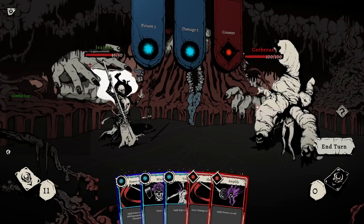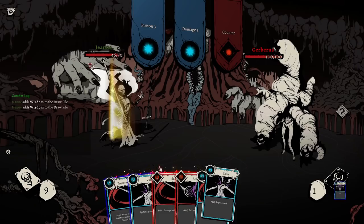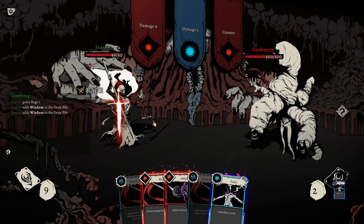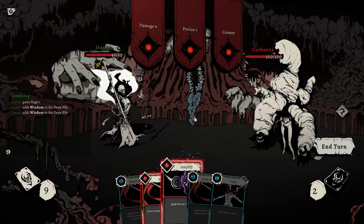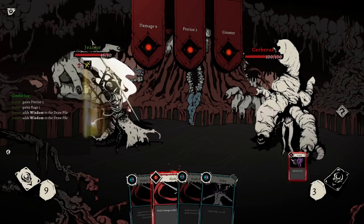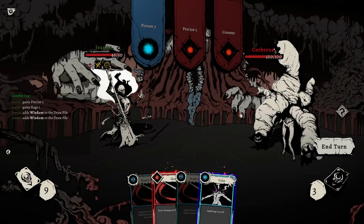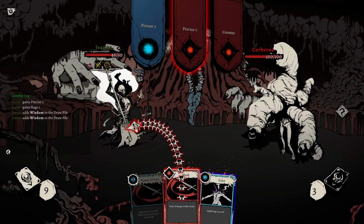Cerberus — you look off. Poison 3 does not seem like something we want to get right now. Counter damage — sheesh, we don't want any of those. I think there's real merit in flipping these over and just figuring out what they all are. Damage, Rage, Damage, Precise 2 — I would maybe be okay with that. Poison. Counter seems problematic.